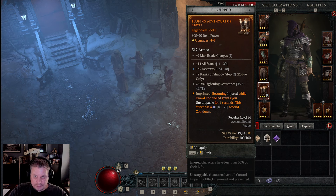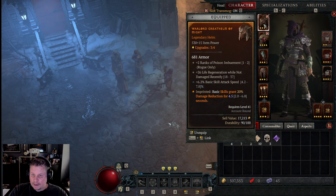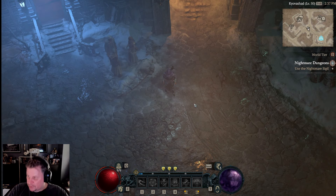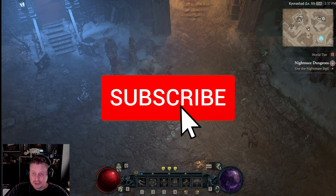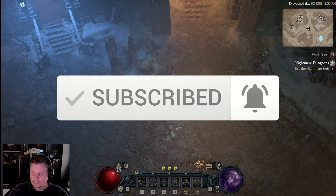A lot of legendaries I get I just break down. This is a legendary I'm using, whereas this is a yellow where I even re-rolled the basic attack speed. That's it for mid-game tips and tricks — I hope you found something useful. Like, subscribe, and share, and I'll talk to you next time. Enjoy Diablo 4!